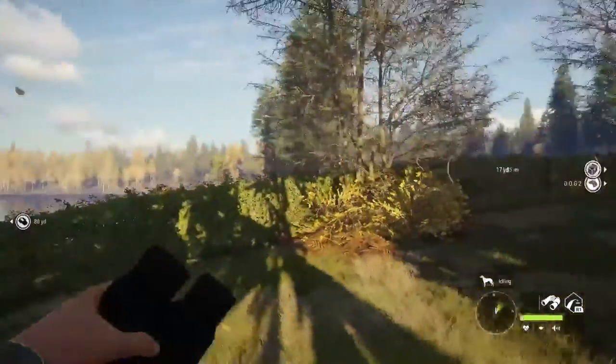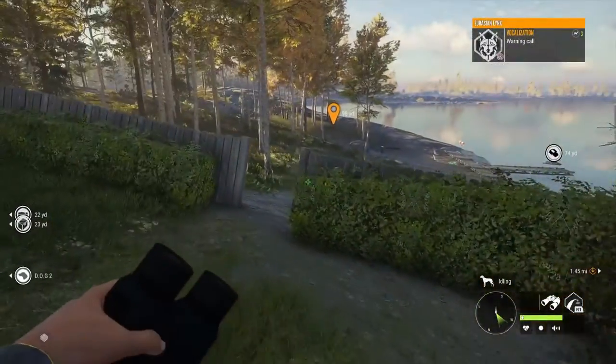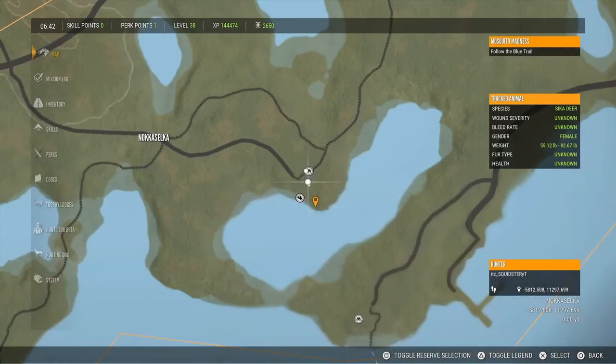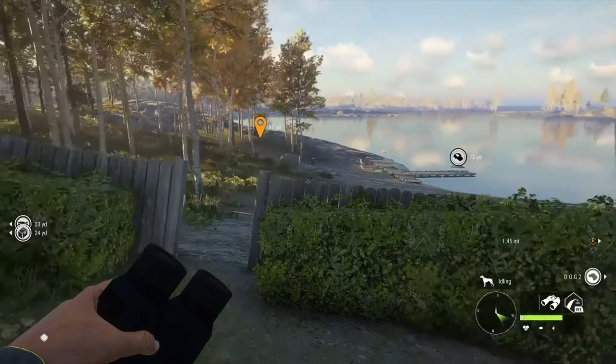Waterfowl was a very glitchy thing and Call of the Wild was never really based on Waterfowl. If you come to your map and select Tuggle Reserve Legend, you'll notice there is a new map called Revuntuli Coast. It's kind of based on Waterfowl, even though there are six other large game species.